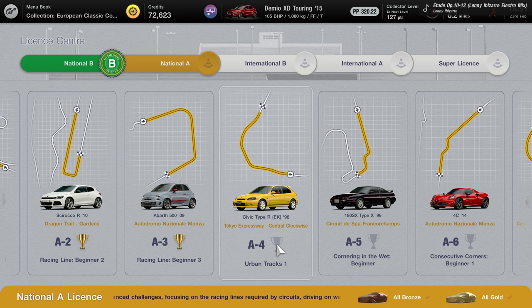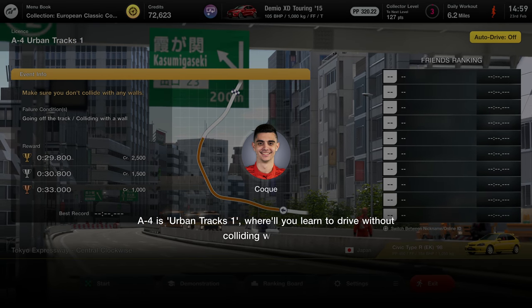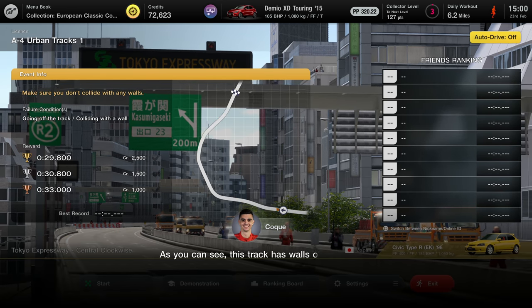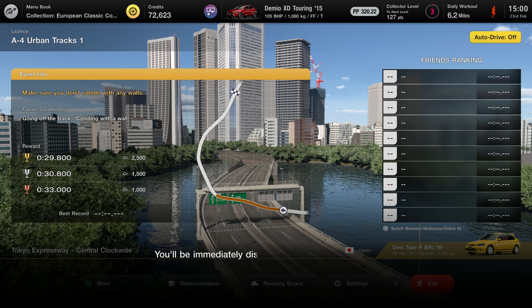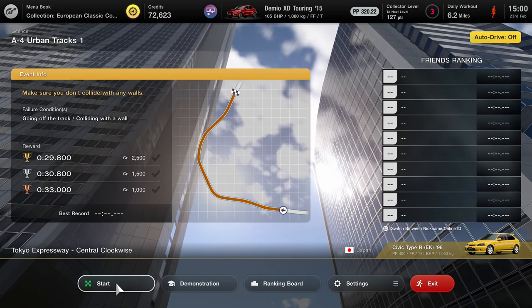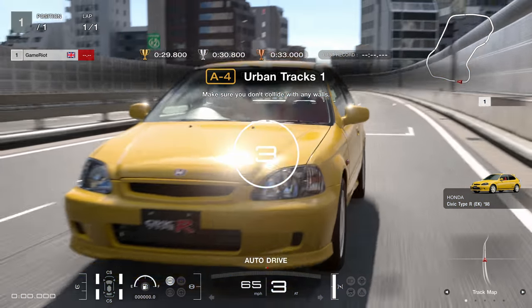A little Civic - the old Honda Civic. Consecutive corners. The Tokyo Expressway - this is the first time I'm seeing this track in the game. It's an urban track that's for sure. You need to learn to drive without colliding with the walls - as you can see this track has walls on both sides. You'll be immediately disqualified if you collide with a wall.